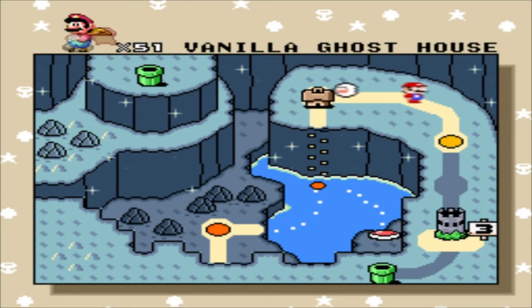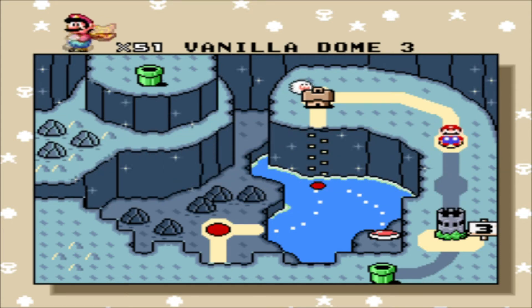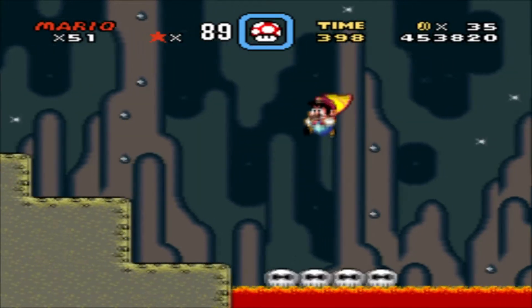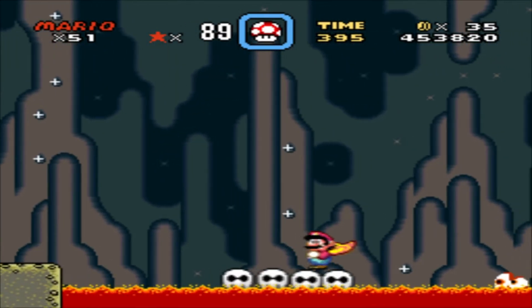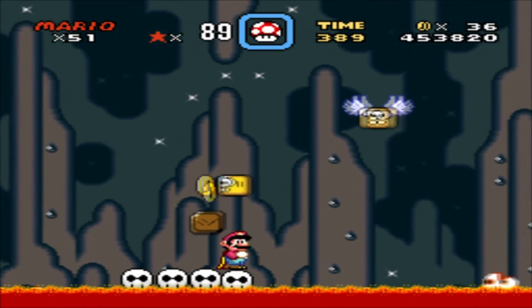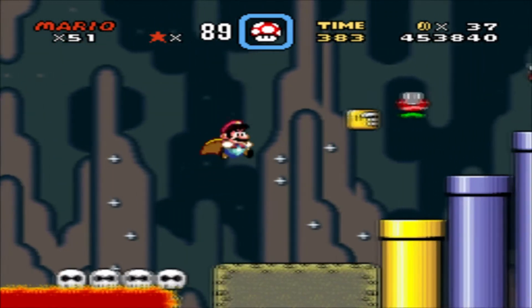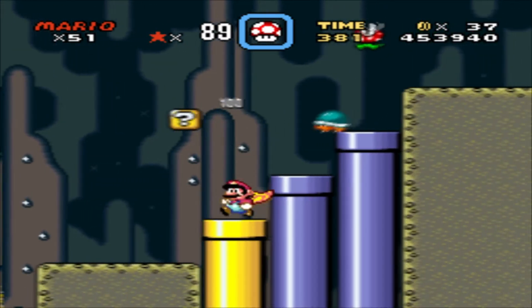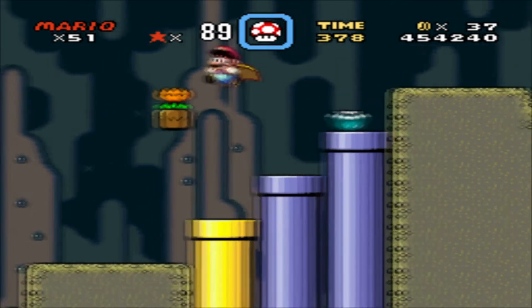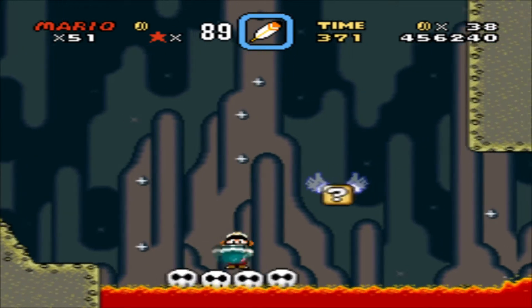It will save your progress here. Now we will do Vanilla Dome 3 — and this one's not a fun stage. There's a Blargg right there in the lava. I nearly said the water, but that's lava. Blarggs are horrible in this level because they can just appear out of nowhere.